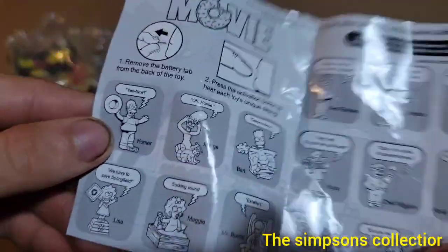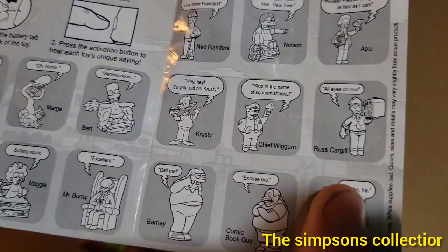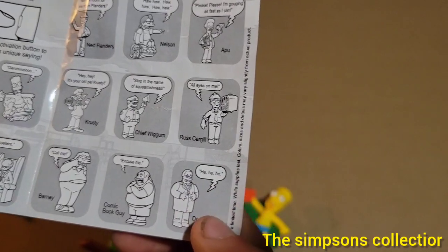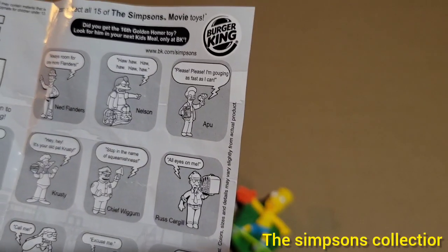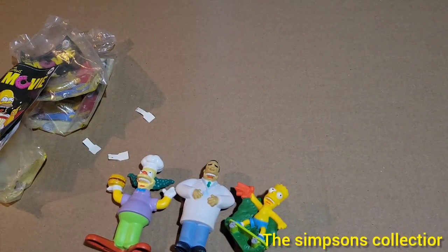That one's going to be cool to get. We've got the Golden Homer and the regular Homer — we have all of those. Now we've got Bart, Krusty, and Dr. Hibbert. We have Barney. Yep, we have them all. So that completes the collection of them. We'll move on and get to the next thing to open up.